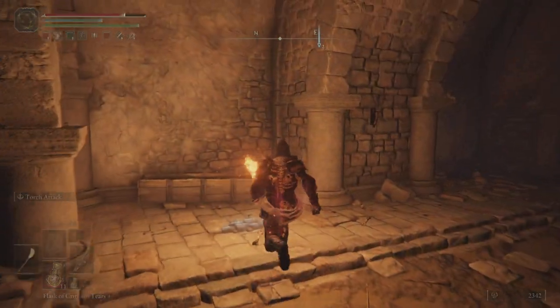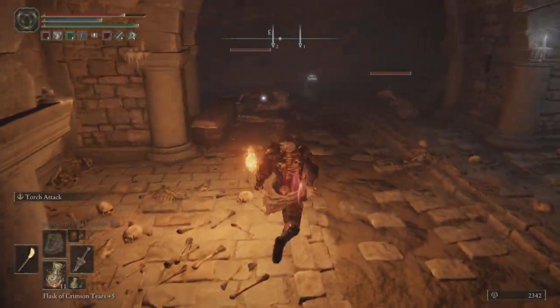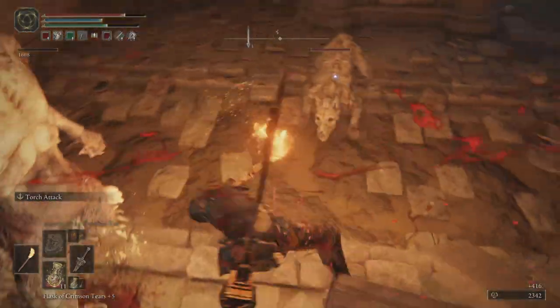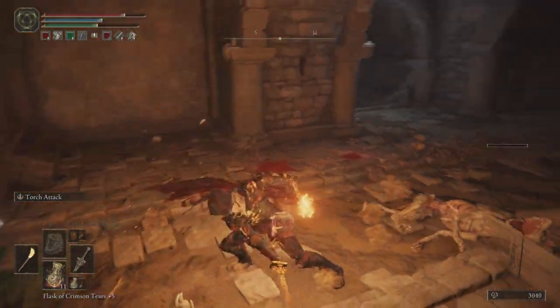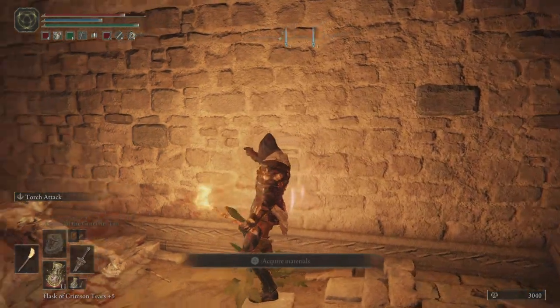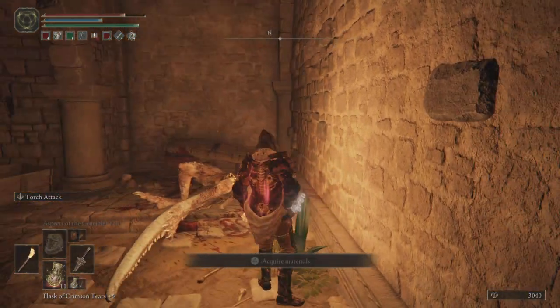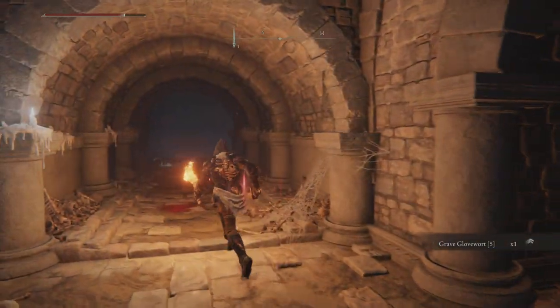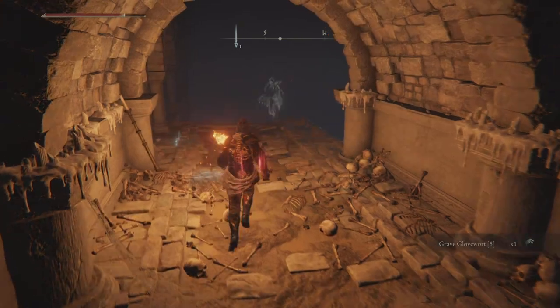Biggest tip for the catacombs is to use your auto-lock feature. A lot of these guys are sleeping in dark areas, so auto-lock to find out where they are, take your big charge attacks, and get them out quickly. There are a few Bloodhounds lurking around as well, and a lot of Glintstone to collect on your way through.